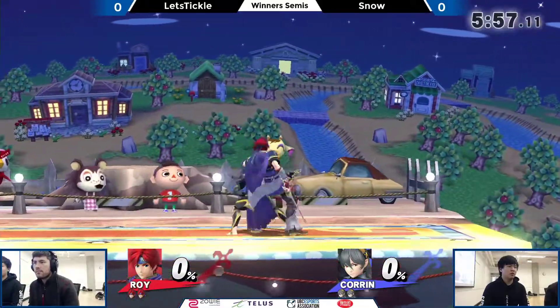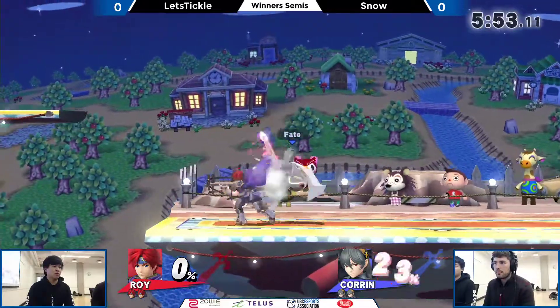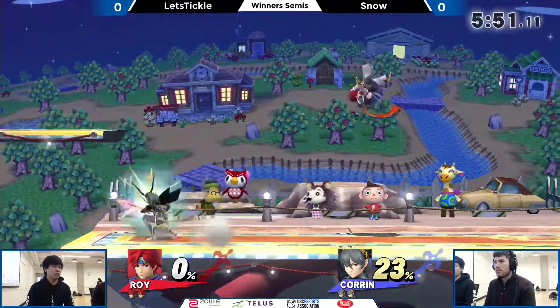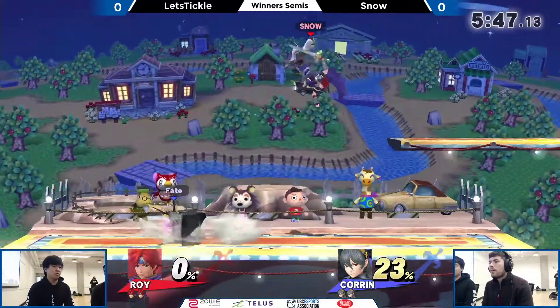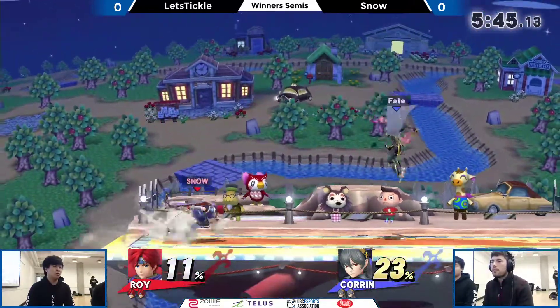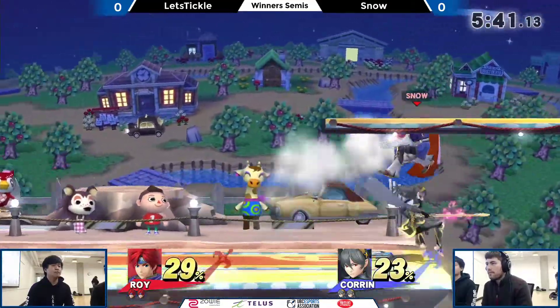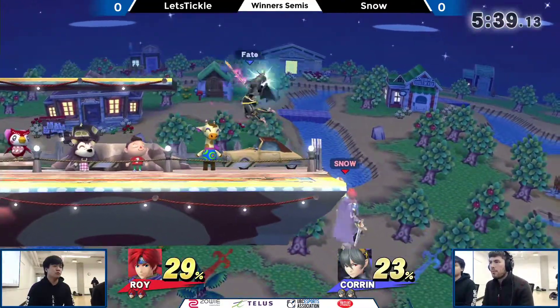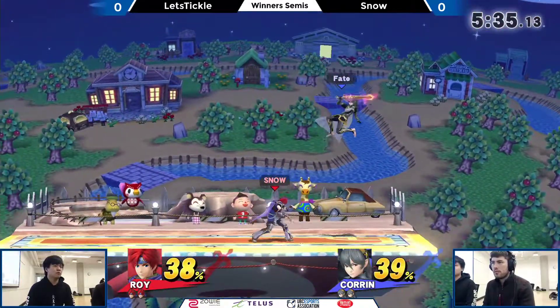My guys, I tried to put up the valiant effort here and get the good fight in against this player, but now we're seeing someone a bit more capable having to fight against Let's Tickle — real name Nick. I might call him Nick sometimes by accident. It's gonna be Snow vs. Let's Tickle. Both these players have exceptional movement. Both these players utilize their Fire Emblem characters to the best of their ability. It's gonna be wild good stuff.